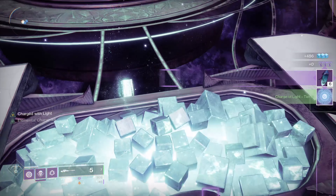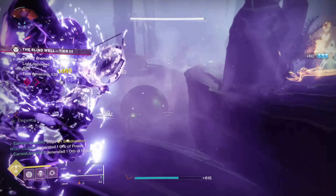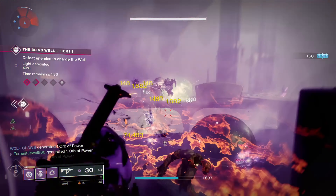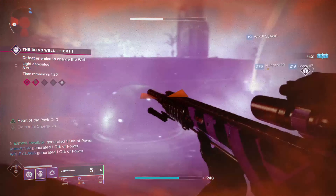While you're doing the bounty, you can also try to complete Solstice Objectives, as you can get your super quickly for elemental warps. You can also do bounties on all three characters, as well as doing the tier 3 Blind Well, and you'll get a lot of loot from doing this.